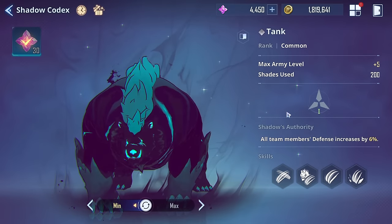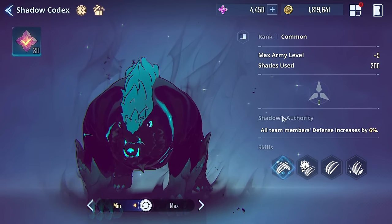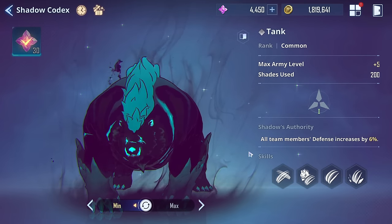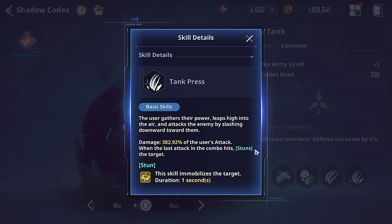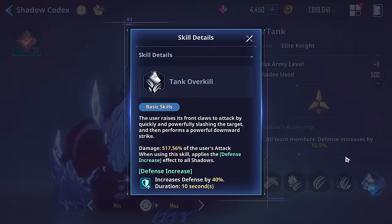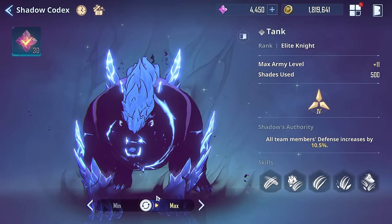Tank is someone everyone should run early game — he's the second shadow you should unlock. He gives defense increase, which works with Wu Jincheol, Huang Dongsu, and Bai Yunho — three characters that scale off defense. You don't need to run Tank as leader necessarily, but his stun skill is super strong for bosses because you can interrupt for even one second, which is a big deal as an extra shadow skill. His final skill gives a defense increase.